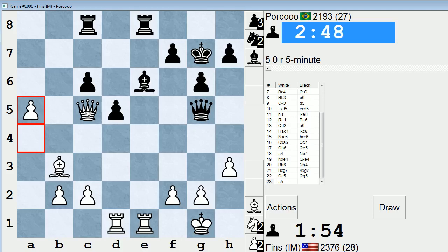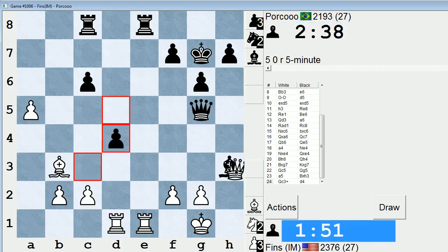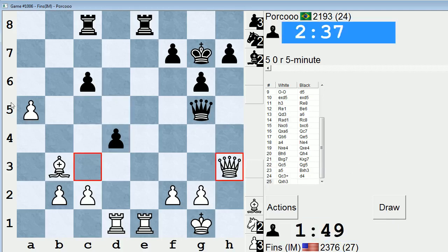Because if he does do it, then queen c3 check. He blundered right into it. Nice little trick. Classic intermezzo. He just didn't look far enough. He does get to take a5 now, but he's clearly losing.